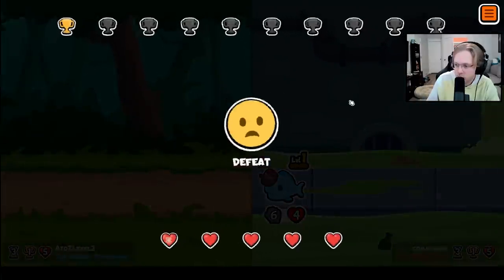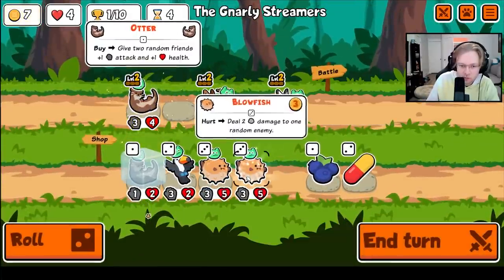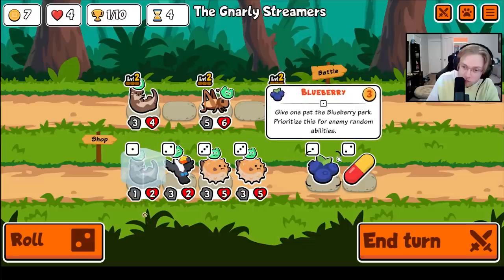As far as other snipers go, the Blowfish could be strong depending on your opponents. If they have a Poison Dart Frog themselves, you can shoot back, or even if they have a Lynx, giving your Blowfish a Blueberry can potentially counter them.